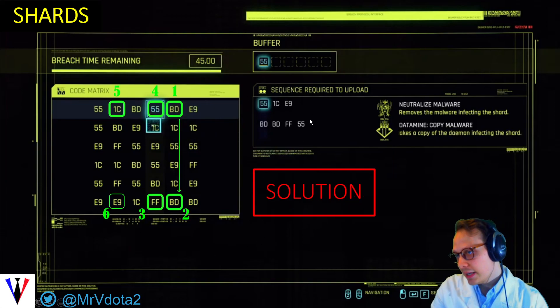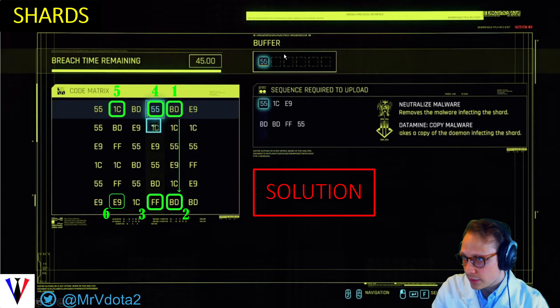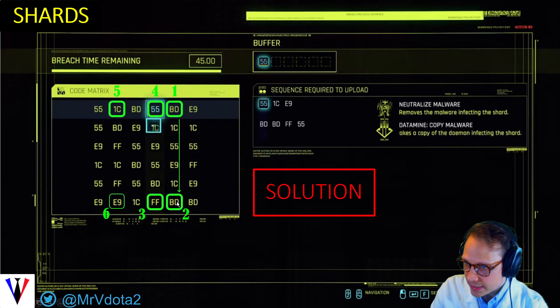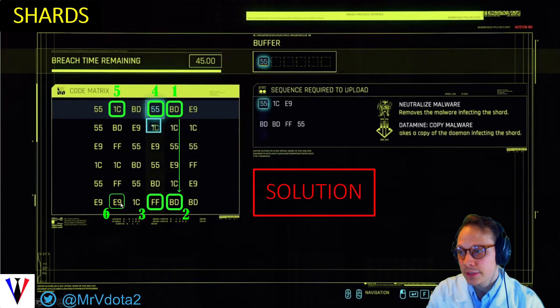The key insight here is that the 55 at the end of Copy Malware is also the start of Neutralize Malware. So if you do this one first and then go into this one, you can share the 55 and fit both codes in the six input spaces. Starting with BD doesn't work because once you get to the second BD and the FF, there's nowhere to go after the 55 — there's no more 1C in that row. So you go to the other BD in the top row, down to this BD, over to the FF, up to this 55, over to the 1C, and down to the E9. That's the best solution.